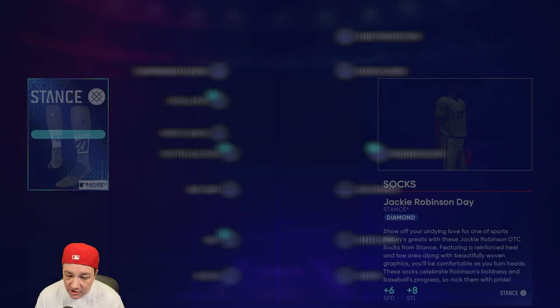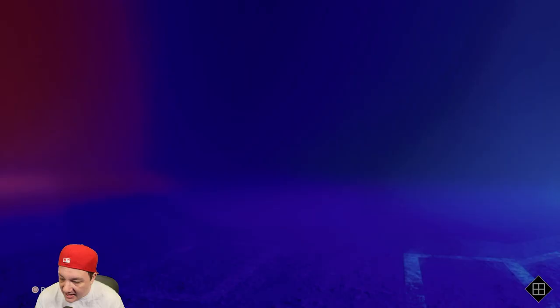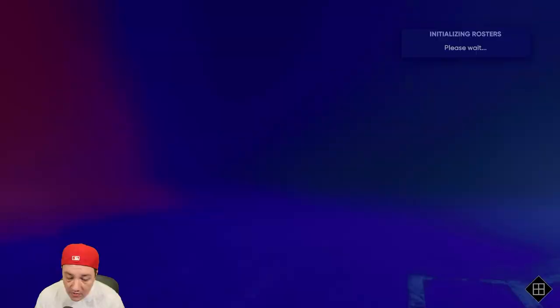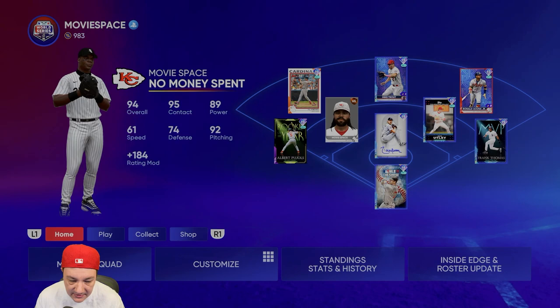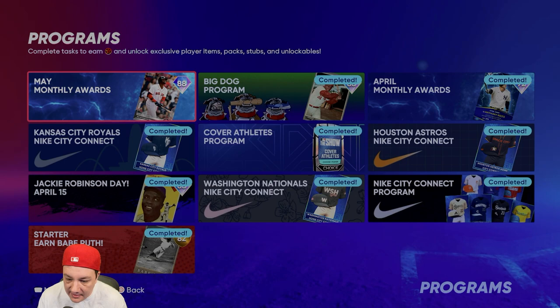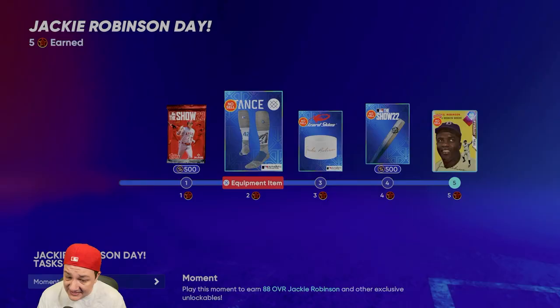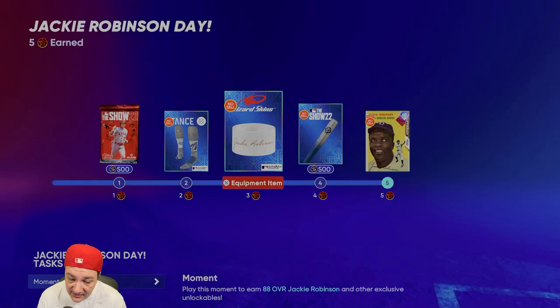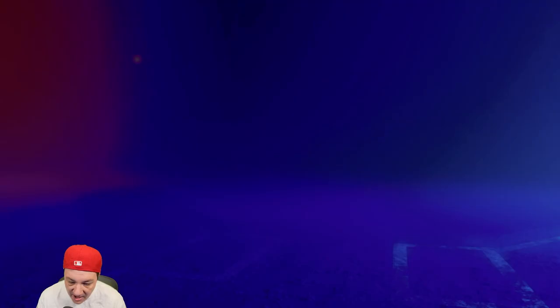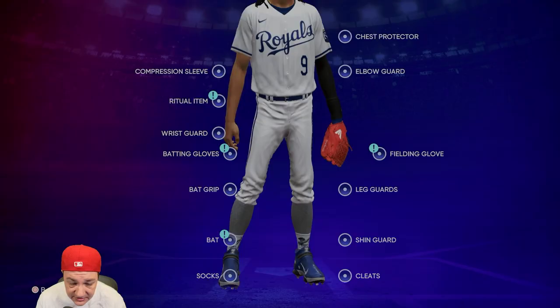For the socks, make sure you do the Jackie Robinson program in Diamond Dynasty. Go to Diamond Dynasty, go to Play, then Programs, then Other Programs, and do the Jackie Robinson Day program. All you have to do is tally one hit and you get a bunch of free gear — free socks, free back grip, and a bat. Definitely do this no matter what.